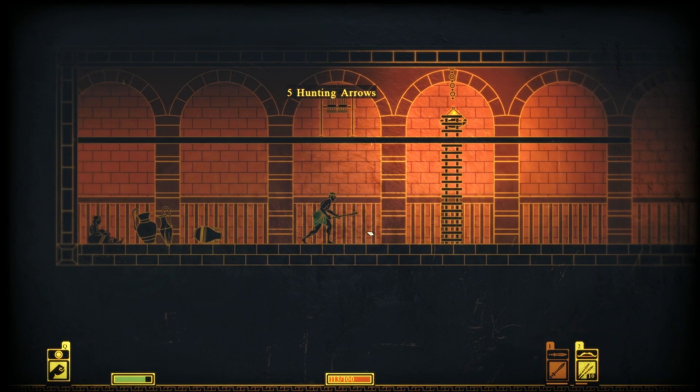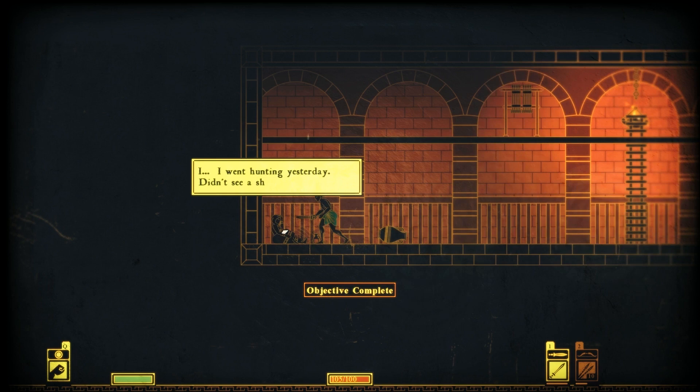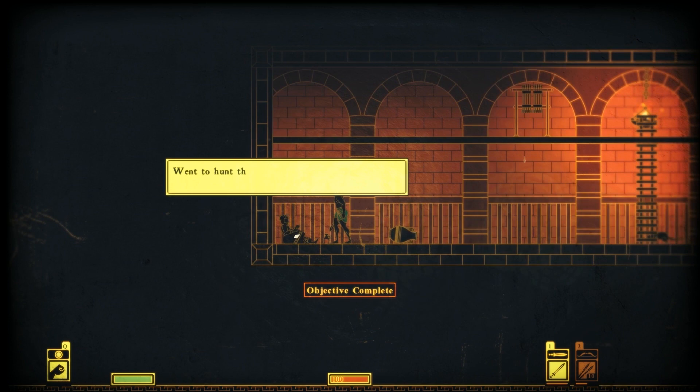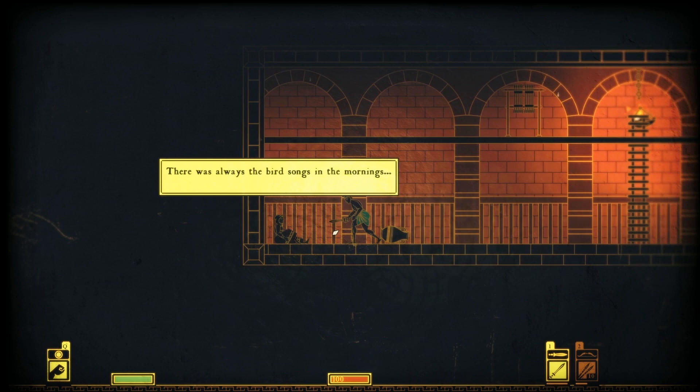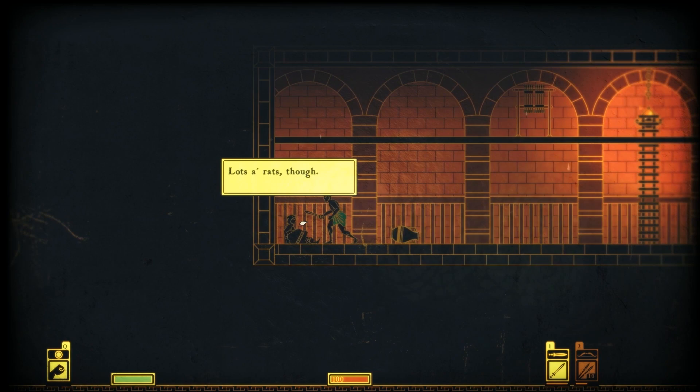This is actually pretty cool. This javelin is tough to hit things. A character says: I went hunting yesterday, didn't see a single deer. Went to hunt this morning, didn't see any rabbits. No birds sing even — there's always birdsong in the morning. So I ran into the hunter, who is pretty drunk.